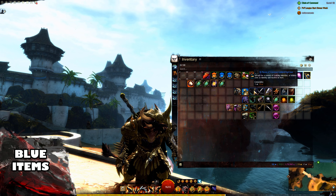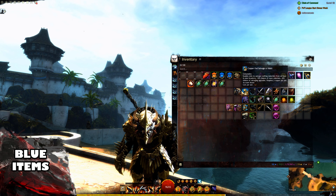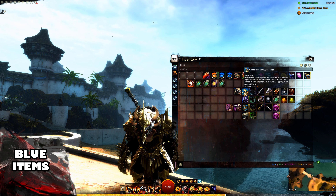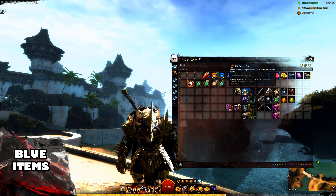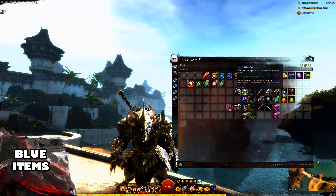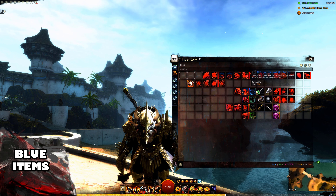First we have blue items. You want to salvage these with either the Copper Fed Salvager-O-Matic or a basic salvage kit. Both of these salvage kits give a 10% chance of rarer materials and a 20% chance of salvaging upgrades. The chance of rarer materials means how likely you are to get a higher tier material than you normally would — for example, instead of getting copper ore, you might get iron ore instead. It also means you have a higher chance of getting more of that material, so instead of one iron ore, you might get three iron ores.